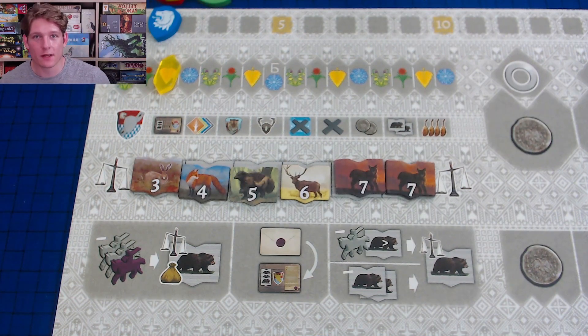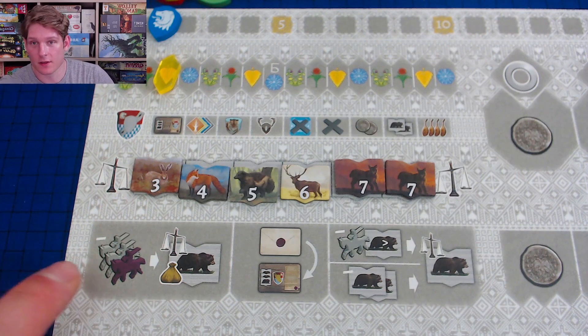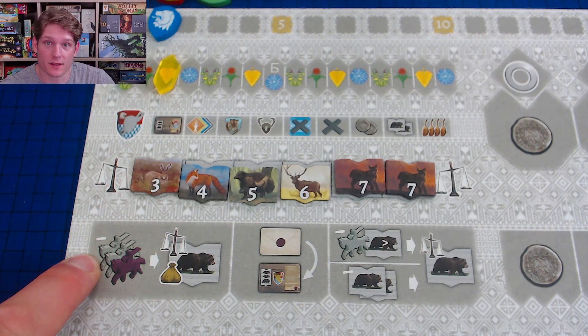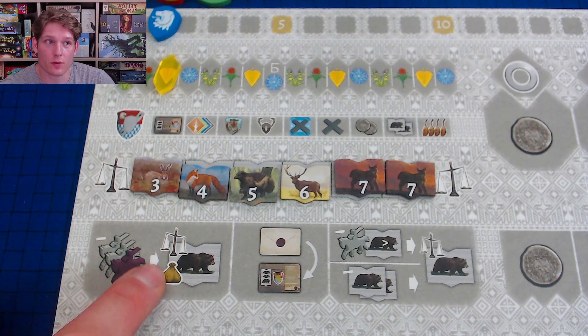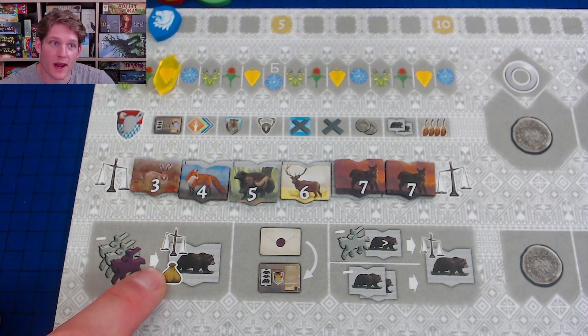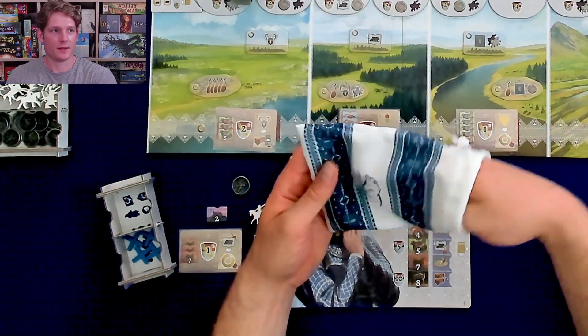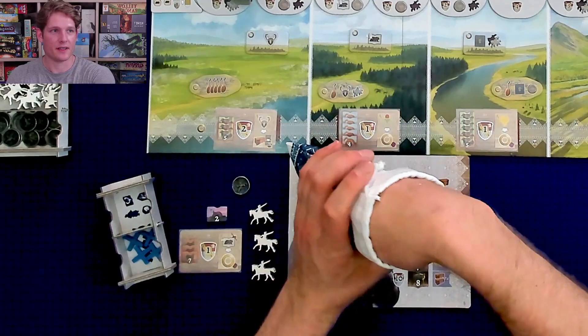There are also three auxiliary actions you can do as many times as you're able and want on your turn. The first: pay five horses to take a tile from the marketplace or the bag — select one of the tiles here and add it to your supply, it's immediately replaced. Or whenever you see the bag fur tile icon, draw two from the bag, add one to your hand, and return the other to the bag.